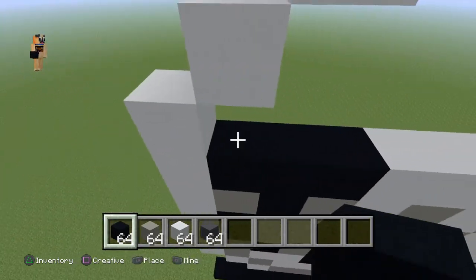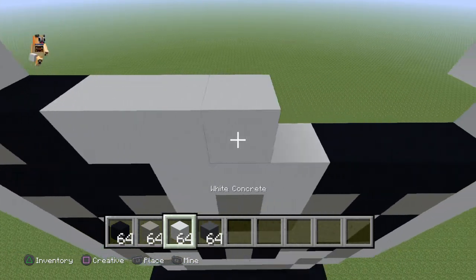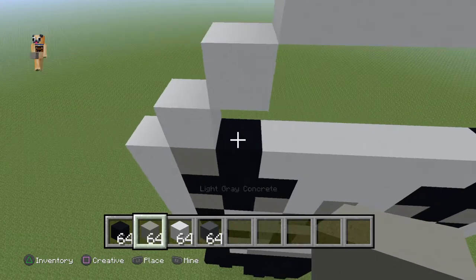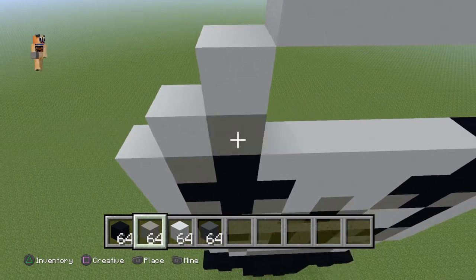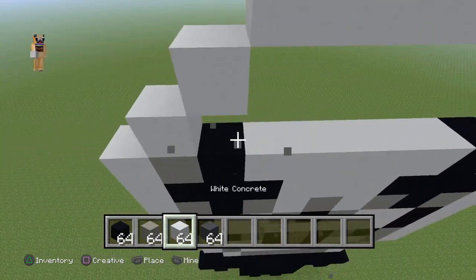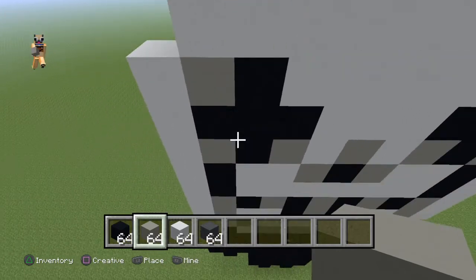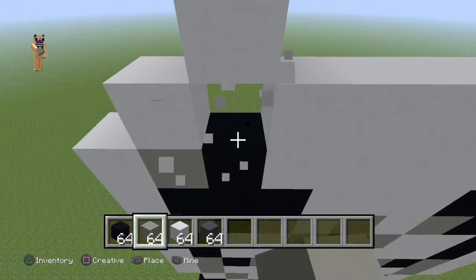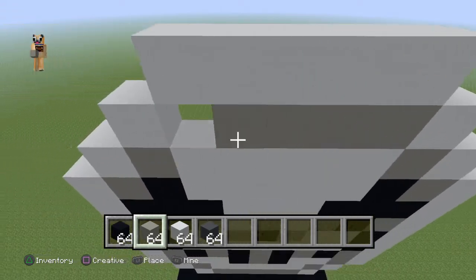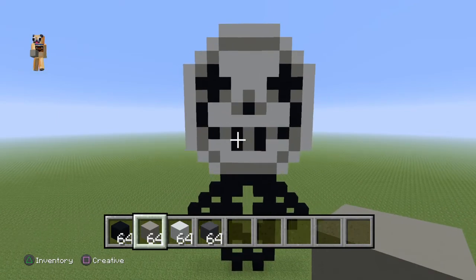Starting from the left side again: one light grey, one black, one light grey, one white, one light grey, one white, one light grey, one black, one light grey. Then: three black, three white, three black. Starting from the left side again: one light grey, one black, five white, one black, one light grey. Then starting left again, do a full row of white. Then on top of each little black cross, replace the white with a light grey on top. Then on top of this row of white, put a row of light grey. That is the head completely finished — the face is completely done.